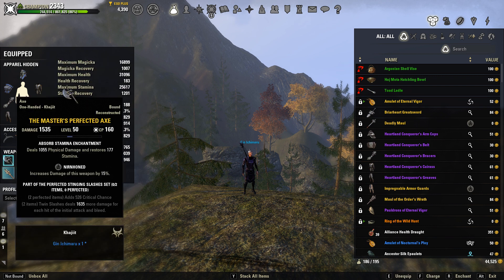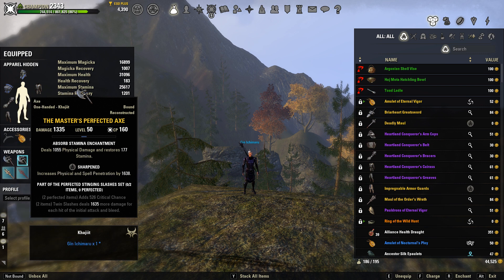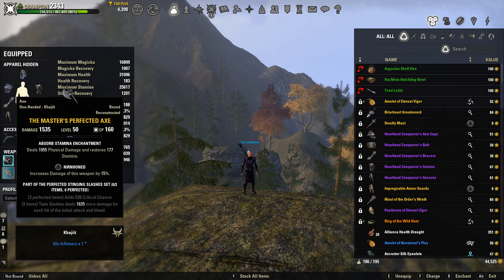Our front bar weapons are going to be Master's Perfected Dual Wield Axes. Our main hand is going to be nirnhoned and our offhand is going to be sharpened. The perfected line gives you crit, and then the two-piece bonus is: your Twin Slashes deal 1,635 more damage for each initial hit of the initial attack and the bleed. So that is really good damage. I think Master's Perfected Dual Wield is one of the best sets in the game right now and it's really helpful to put on a lot of your builds.